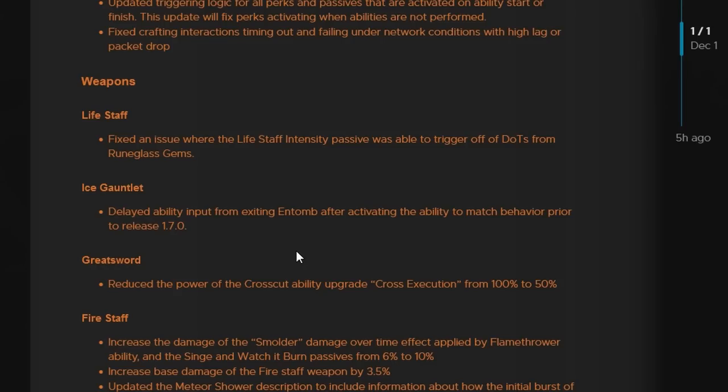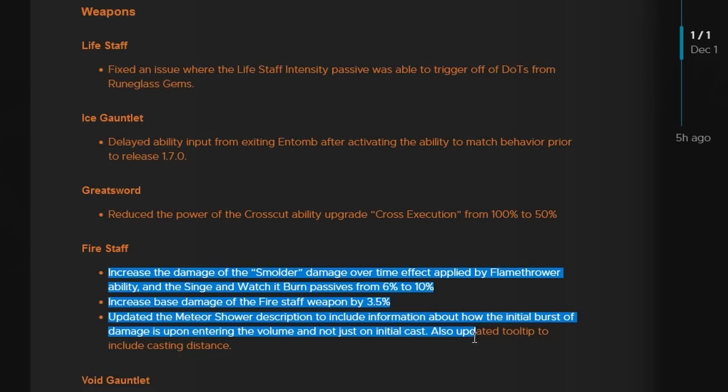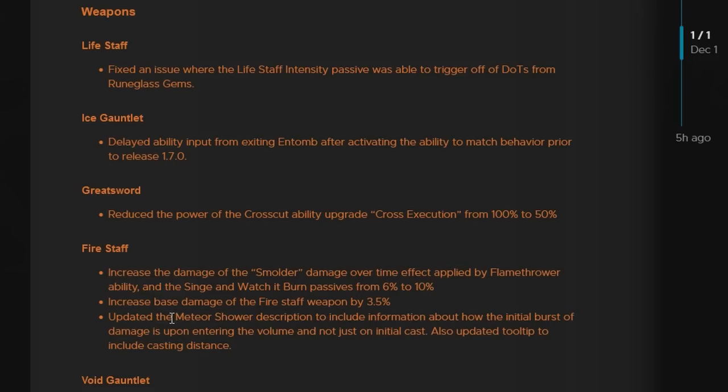Next up, there's a nerf to Greatsword, reducing the power of the crosscut ability upgrade Cross Execution from 100% to 50%. For Fire Staff, they increased the damage of the smolder damage-over-time effect applied by the Flamethrower ability in the Singe and Watch It Burn passives from 6% to 10%, and also increased the base damage of the Fire Staff weapon by 3.5%. They also updated the Meteor Shower description.